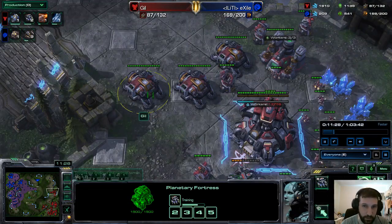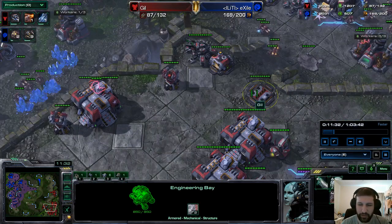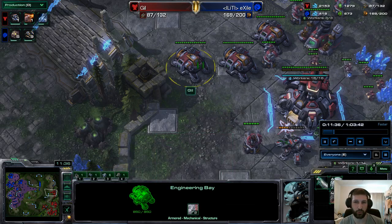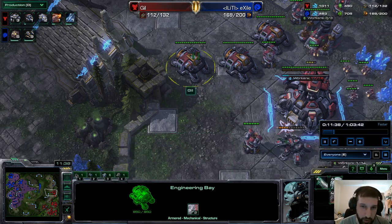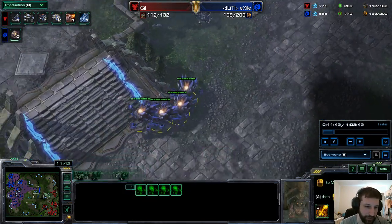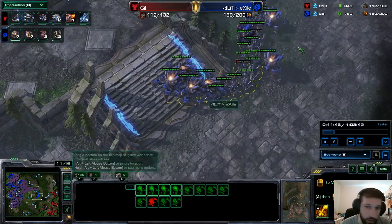Four Thors go down, as well as a handful of Hellbats, and that is definitely a trade that favors our Zerg player. I do like this Engineering Bay wall-off though — more hit points than Supply Depots. How many hit points do Supply Depots have? 400. So more than double the hit points for the Engineering Bay, and only marginally more expensive — 125 minerals as opposed to 100.